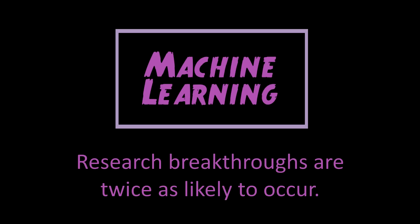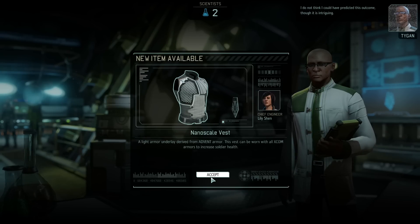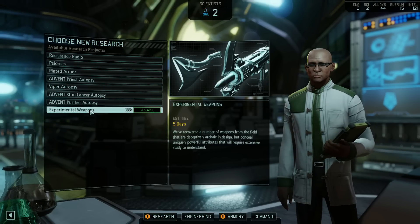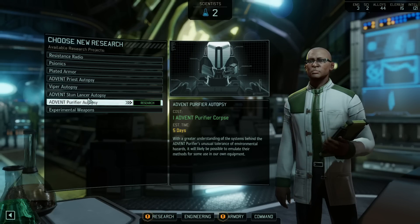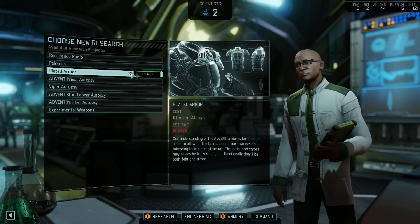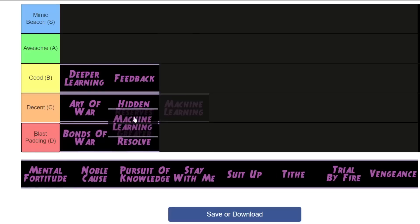Machine Learning results in research breakthroughs being twice as likely to occur. This is quite a useful ability. A fair few research breakthroughs are quite bad, but I don't think that makes this perk less useful — even if you get a bad breakthrough you can ignore it, and this ability increases the rate at which you come across your next breakthrough, which might be something super useful. So this order lets you sift through the bad ones more quickly, increasing the odds of getting something you actually want. The big drawback is it's still RNG based, so even with doubled odds you're not guaranteed any breakthroughs, let alone good ones. I'll say this one is just good as well.